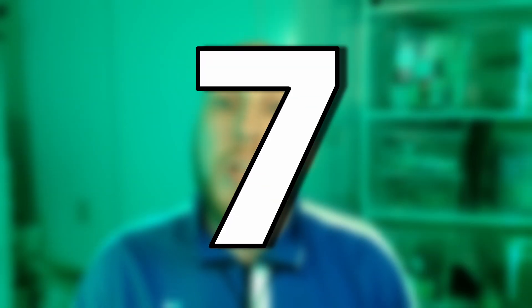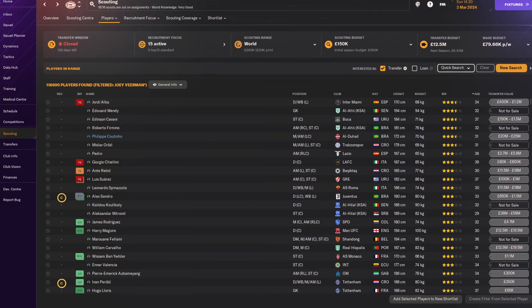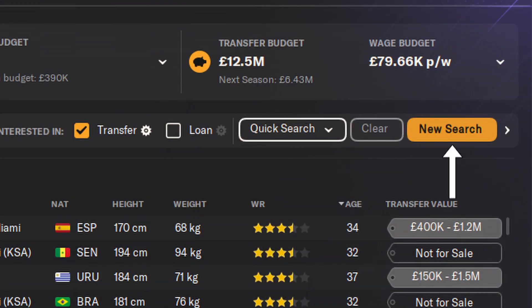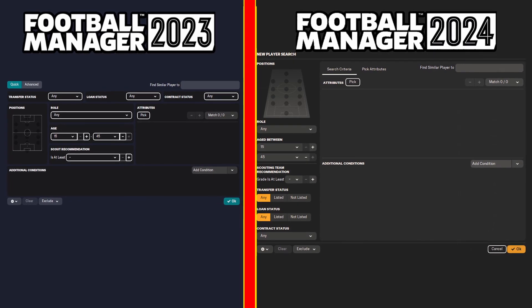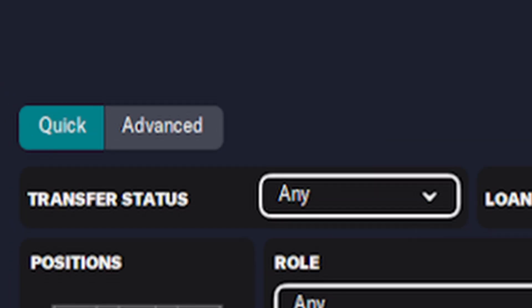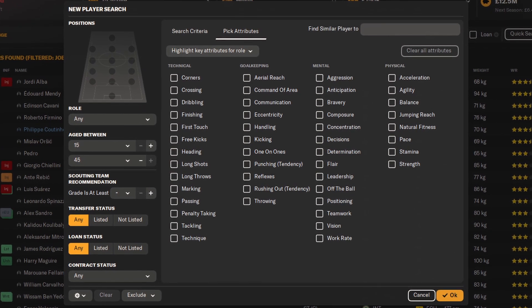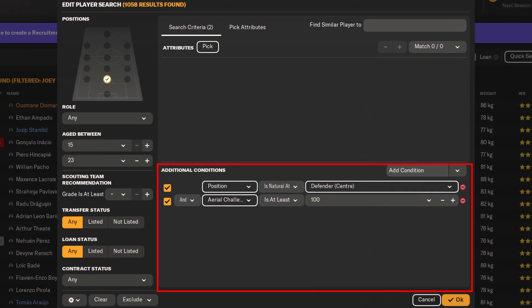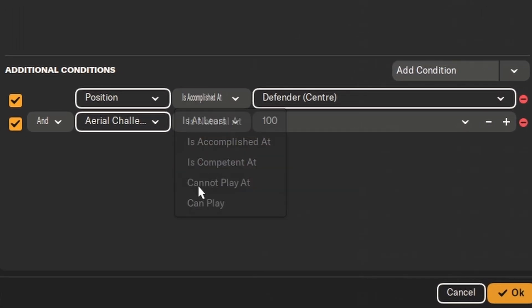For change number seven, we're going from selling players to finding players, as we got a small change in the scouting screens. Specifically, we're looking at manually searching for players, as the filters window has seen a revamp. Most options are still there, if not in a different position. But the biggest change is that the advanced tab is now gone. In its place is now the attribute selection, while all the advanced functionalities are now in the main window. So for example, if you're looking for a player that's just accomplished in a certain position, you can now do that from the main window, which I think is a great little change.